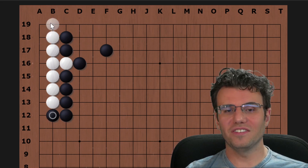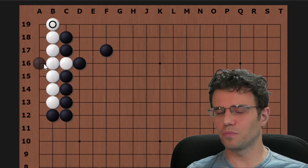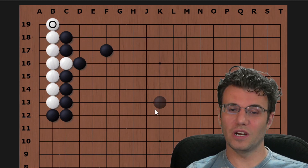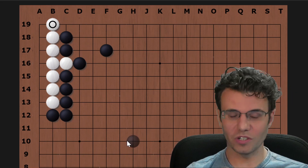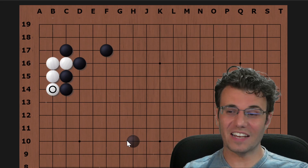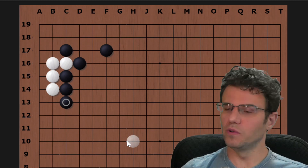Even if white is allowed to live in the most simple way, this is beautiful for black. White gets essentially six points, and even though this was black's corner to begin with, those six points are not worth all of the influence on the outside — black has taken complete control of this quadrant. So just crawling until we accidentally live isn't a good solution, and at this point white needs to find a better move.